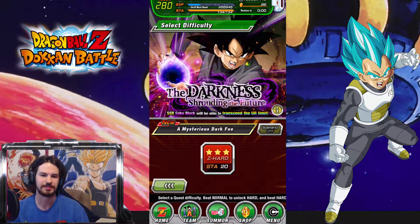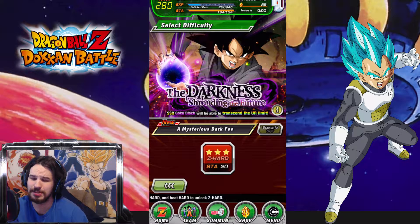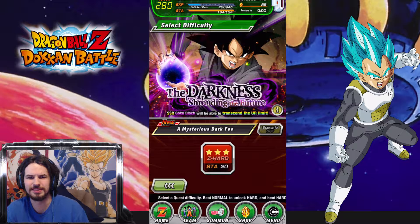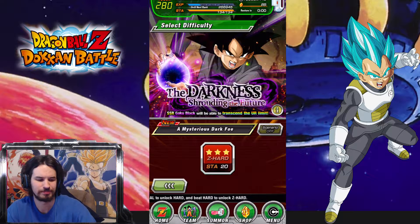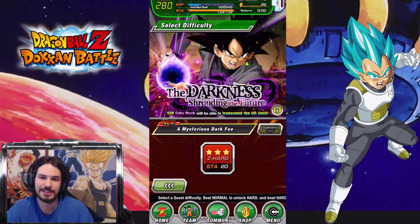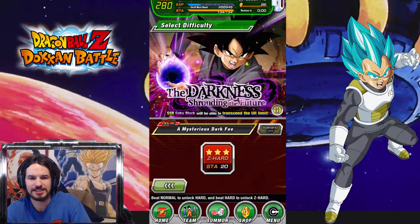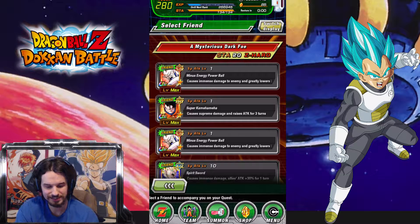This is the 20 Stamina event, and the goal is so you can get a chance at the drop of the tech-type SSR Goku Black — the one you can use to level up your Goku Black. The physical type, I think it'd be like the Buhan, with a 50% chance, and you hopefully get them to drop. I'm going to try and see if I can actually get that to drop and see how well it goes and how hard it is in general.